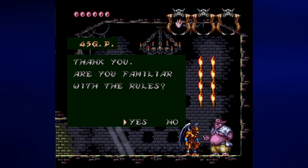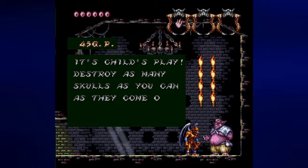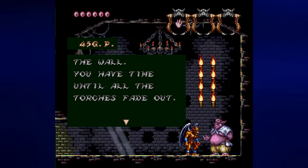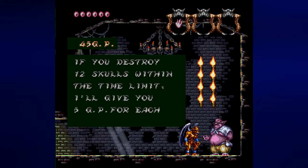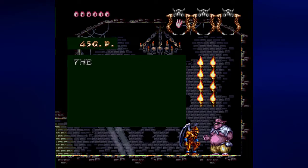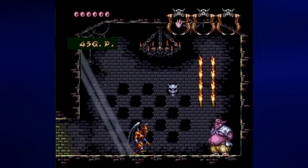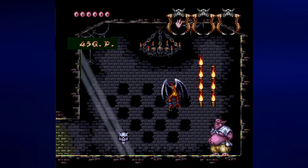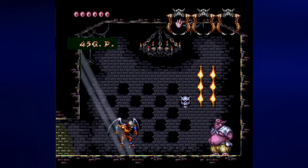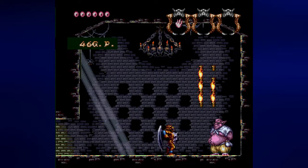Are you familiar with the rules? For the purposes of this let's play, we will say no. The rules: destroy as many skulls as you can as they come out of holes in the wall. You have time until all the torches fade out — the torches are in the upper right-hand corner of the room. If you destroy 12 skulls within the time limit, you'll get 5 GP for each remaining torch. Fingers on A and B — pay attention.